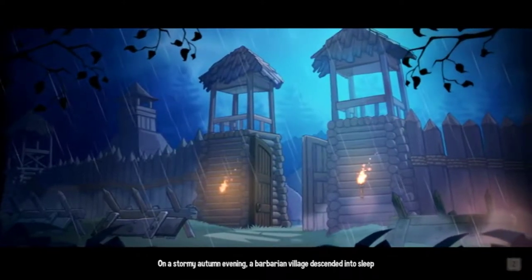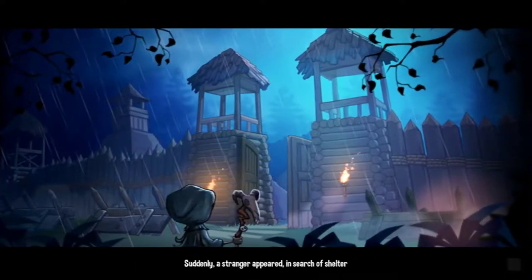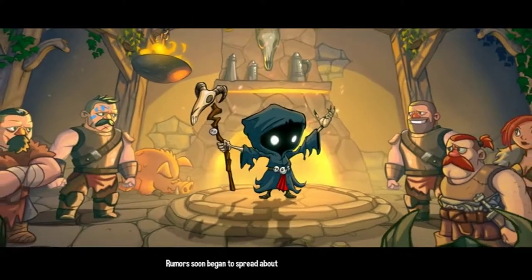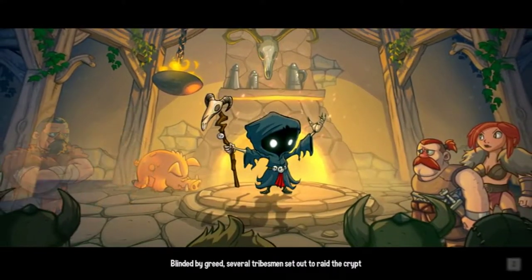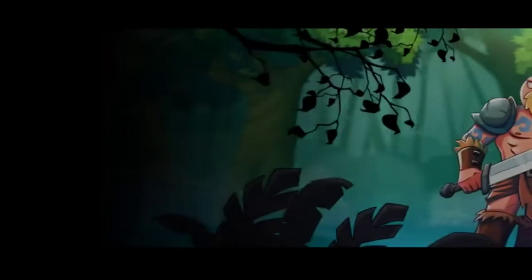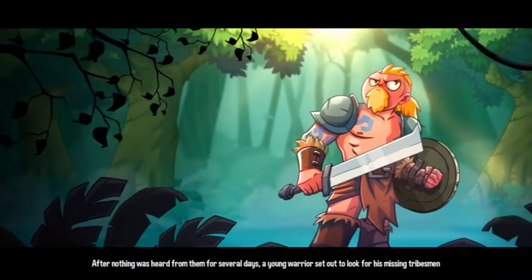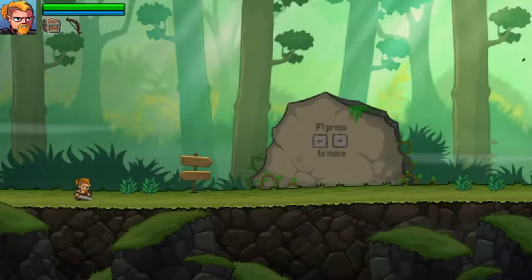On a stormy autumn evening, a barbarian village descended into sleep. Suddenly, a stranger appeared in search of shelter. There's no way this dude is evil — cloaked figure, goat head staff, skeleton fingers, zero percent chance. The barbarians are like, 'Oh, this dude seems pretty trustworthy, let's get that gold!' And this guy's like, 'Something's amiss! I must save my brethren from the Grim Reaper guy!'